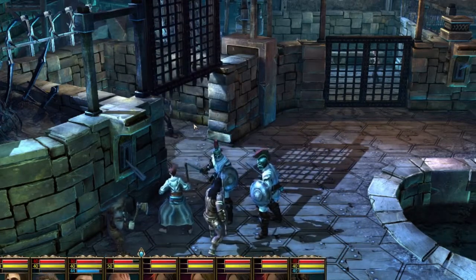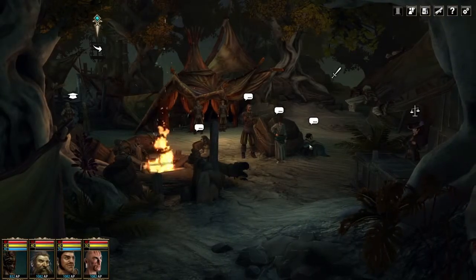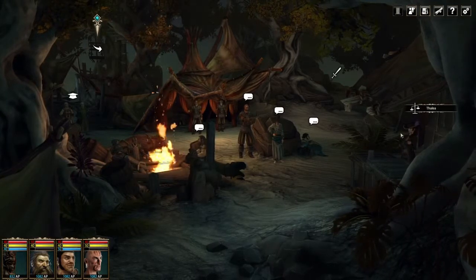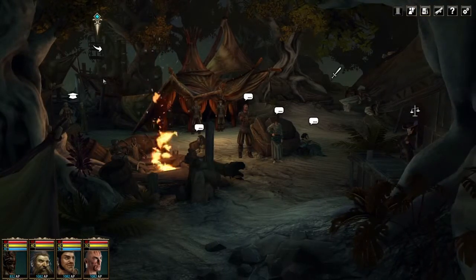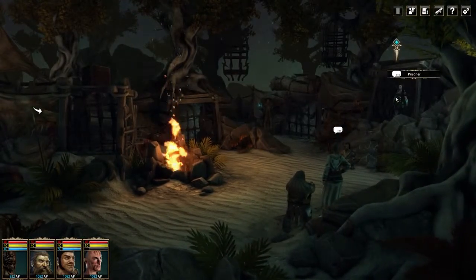If you need a break from your conquests, you can visit your camp — a hub that you can reach almost any time during the game. There you can hold conversations with your companions or buy equipment from specialized merchants. You can also gain new information on your enemy by interrogating prisoners or sending out spies.